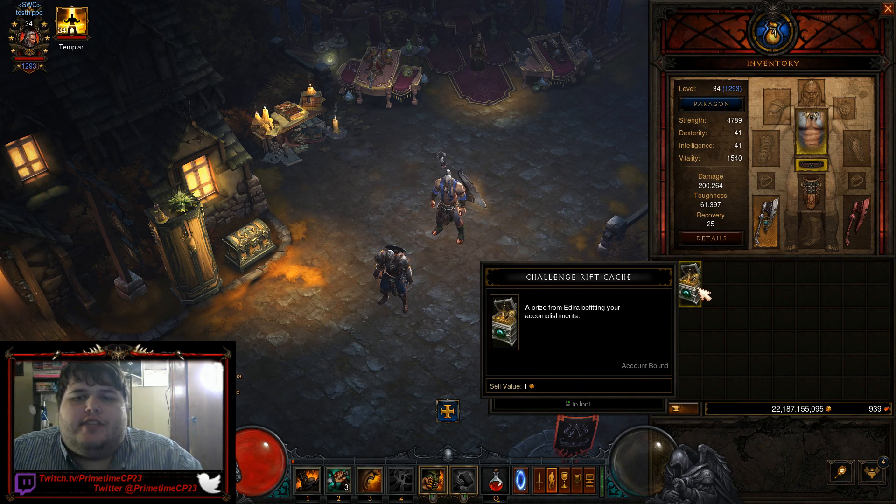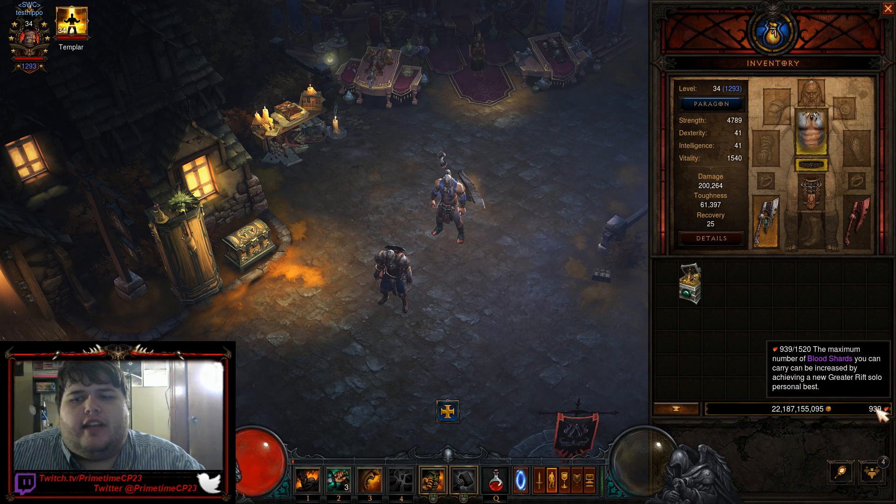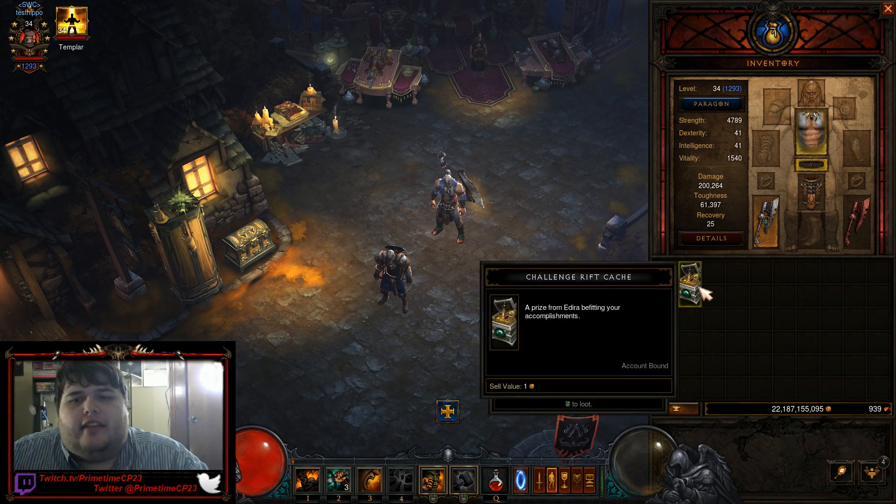This involves using your Challenge Rift Cache at level 34 to gamble with Kadala and hopefully get Kastarian Wrist Guards. I am going to be doing this all live just in case it doesn't work. From your Challenge Rift bag at the beginning of the season, you are going to get — I believe it's 400 Blood Shards. I've already got 900 some, but I'm going to open up this Challenge Rift Cache just to show you exactly how it works.